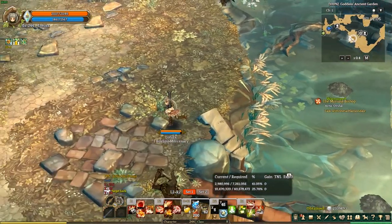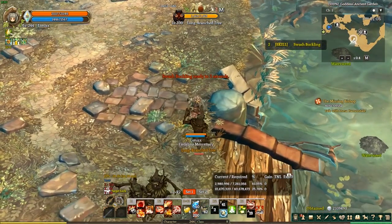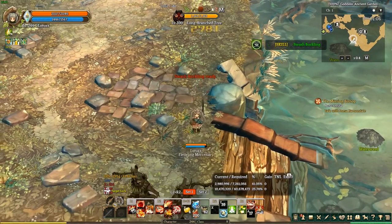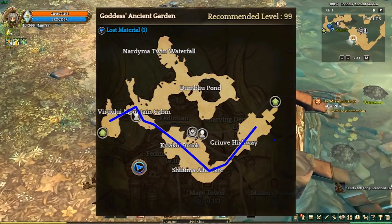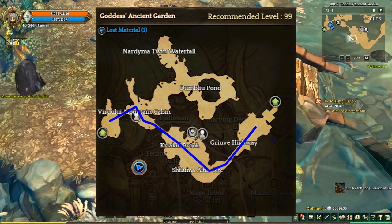So first things first, travel to the Goddess Ancient Garden, map level 99 close to Fidemian. The route in farming here is pretty simple — follow the blue line of the image and kill all the branched trees in your path.